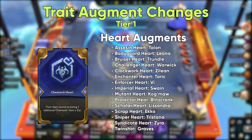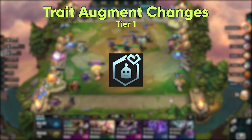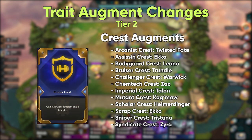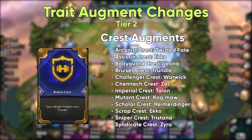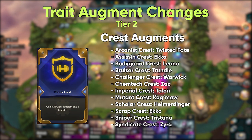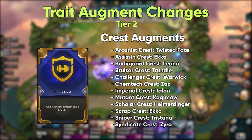With this, Bodyguard Heart becomes a very strong option as you will get a free Leona with it. Augments like Innovator Heart will not be given a free unit as they are already strong. In tier 2, all augments that give an emblem have been changed to crests, and many also grant a free unit as well. These are very strong now as it has the chance to give you two additional units of the class — one pure unit and one from putting the emblem on another champion.